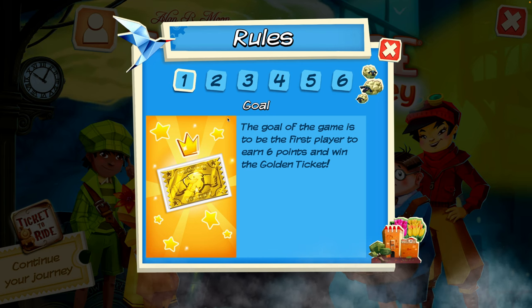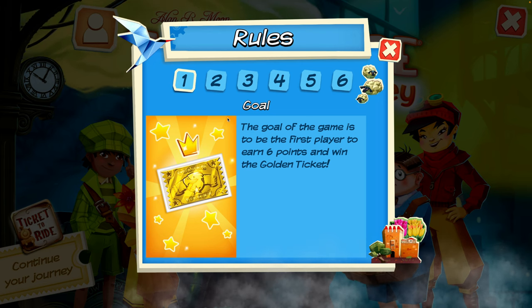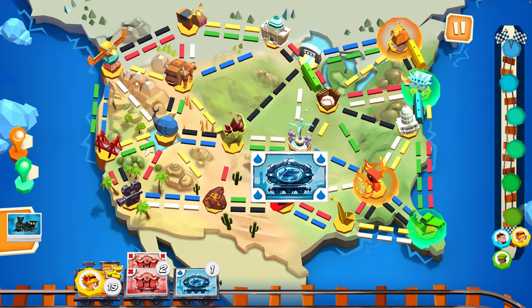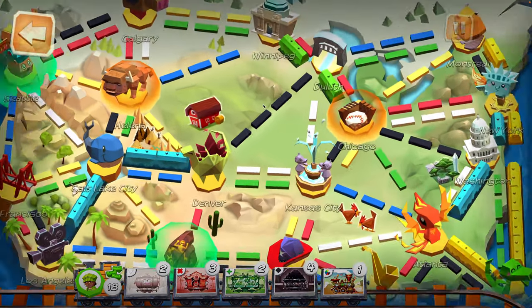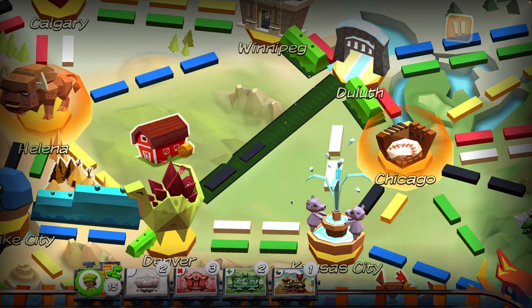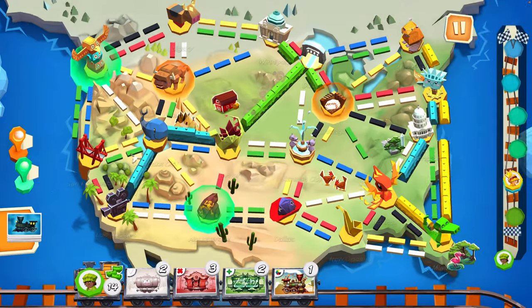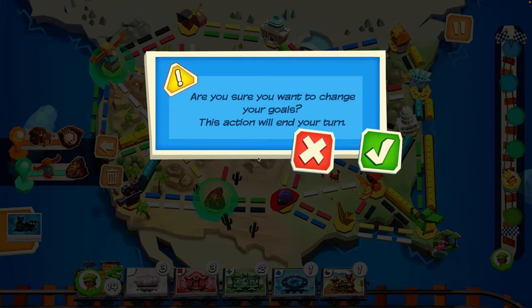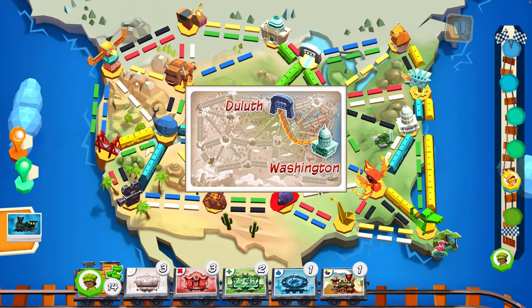Rules are simple. The goal of the game is to be the first player to earn six points and win the golden ticket. When it's your turn you can draw two train cards from the deck. You can play train cards of the same color or multicolored cards to claim a route and then place your railroad cars on that route. Or if you want to change your goals you can skip a turn and discard unwanted ticket cards and get two new ones.